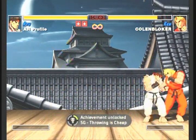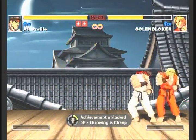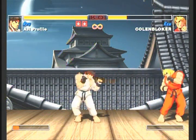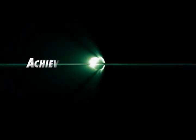You'll get the achievement as soon as you do the tenth throw. Throwing is Cheap — five gamerscore. Check back to AchievementHunter.com for more community videos.